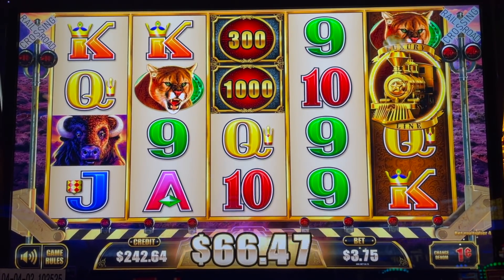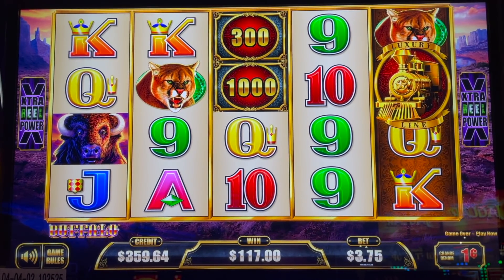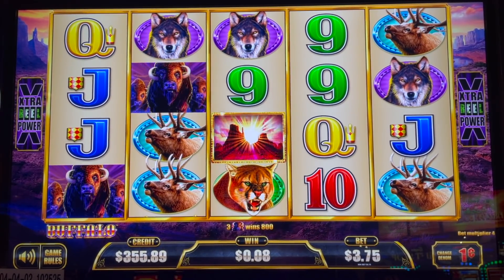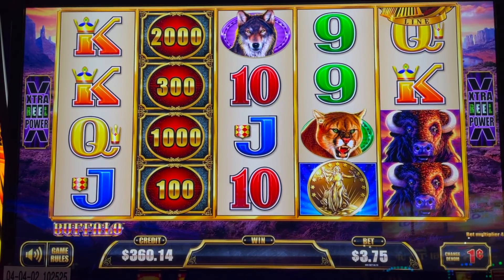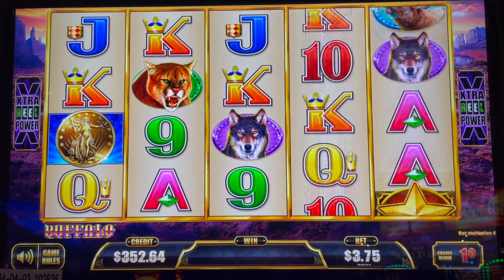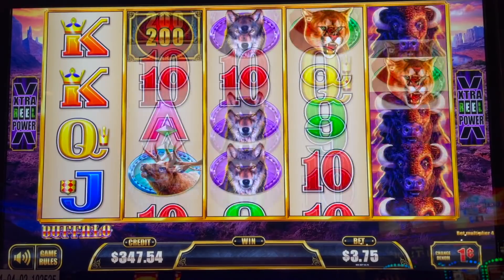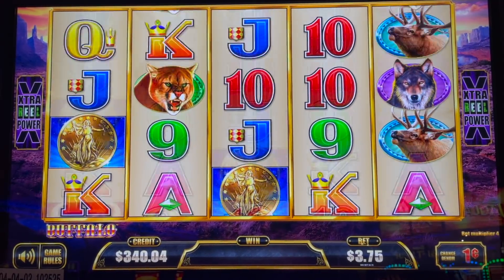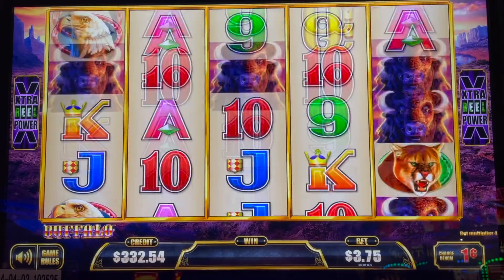Okay, Buffalo — that was a great way to start. New ticket, $360 — keep going, Buffalo! If we would have hit the train feature on the end, every train would have been $20, $30, $40. Bonus symbol! For the love — $20, $30, $40 — oh come on, Bonus! Oh my gosh, those are some big numbers — $10,000! Those are some big numbers!